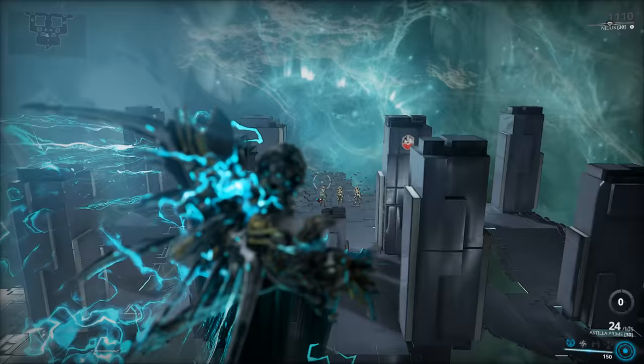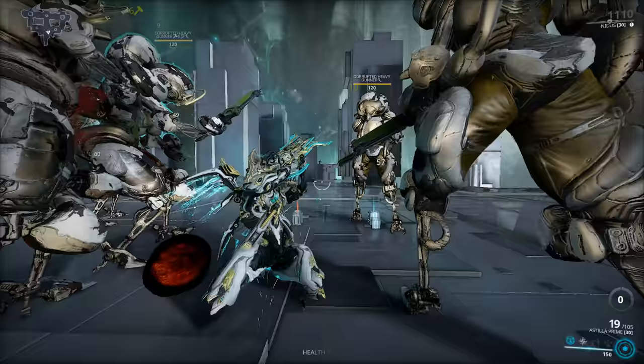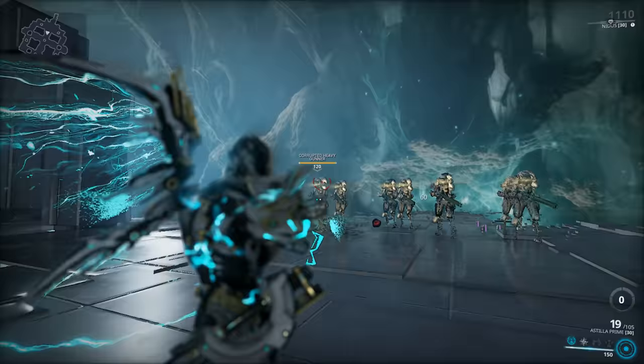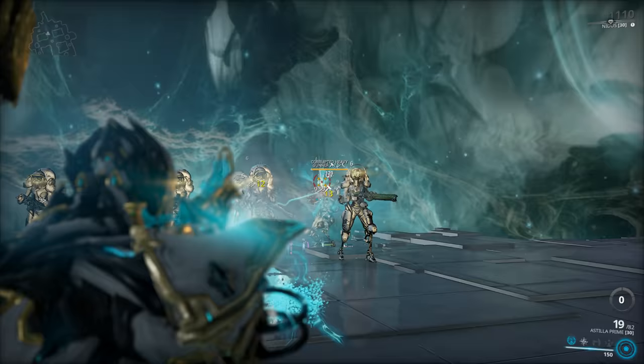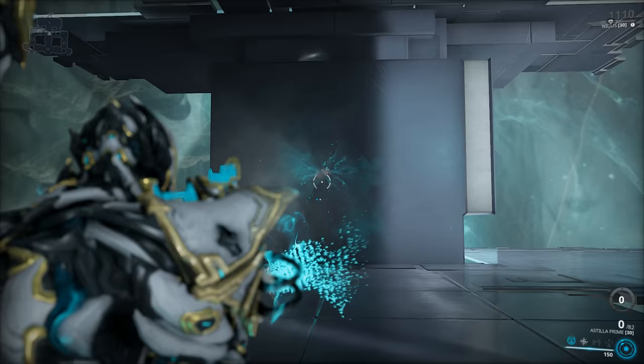Let's begin by checking out how the weapon handles without any mods equipped — just a couple of free shots. The Astilla Prime is a ranged primary weapon. It's a shotgun, but not just any shotgun — it's an automatic shotgun. It does have a couple of usability quirks, first of all the recoil, which is kinda on the jumpy side. Let's take the usual 15-meter test. It does stabilize at full fire rate, but it still feels a little bit on the jumpy side.